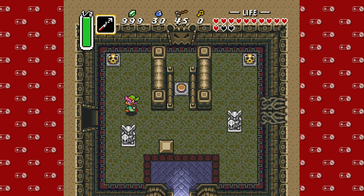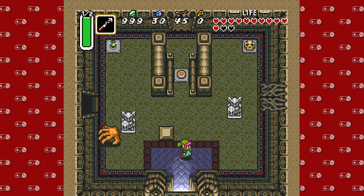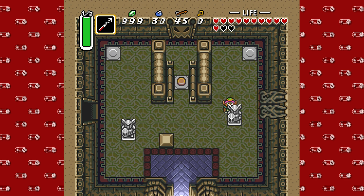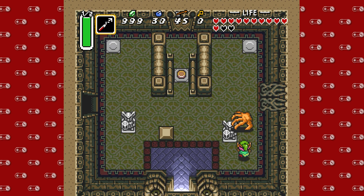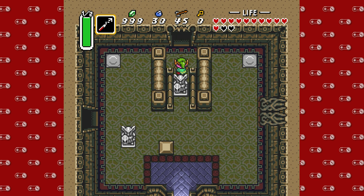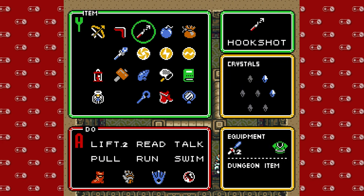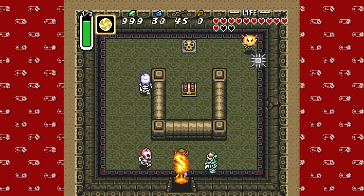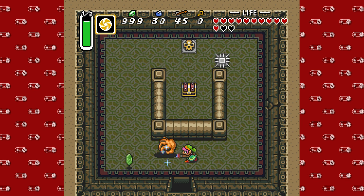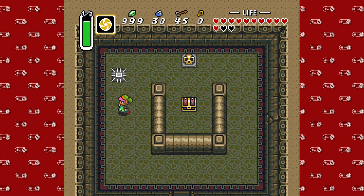Wallmasters will spawn infinitely, and if they grab you, they will suck you all the way back to the beginning of the dungeon. And that's not a joke — that will happen every time, and it is very annoying. So my recommendation is to let them spawn, then go about whatever you're trying to do. It lessens the likelihood that they'll grab you. And in rooms like this which are a little chaotic, just use your Bombos — it's kind of the instant kill for a lot of the baddies in here. It does kill Gibdos in one shot, which I appreciate.